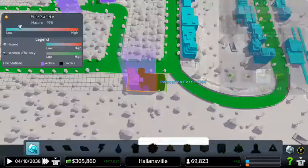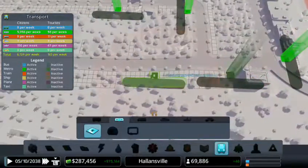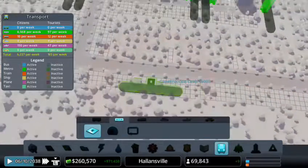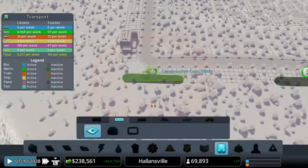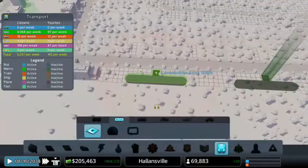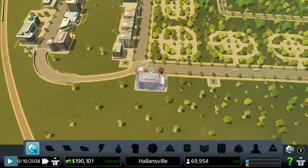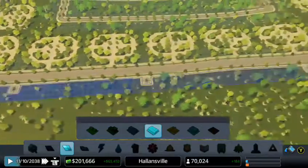Let's start putting down these metro stations here, and we can put one over there, one here, one here, and another one over here. Then after doing this we can start putting down the commercial all around. Let's take the high-density commercial and put it all over this place.